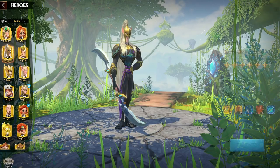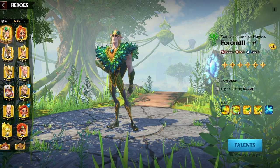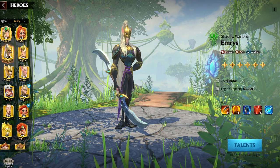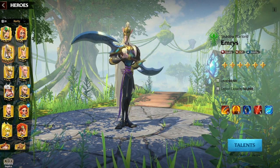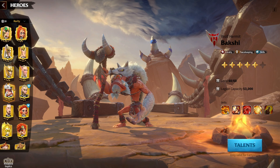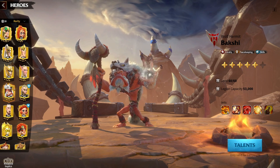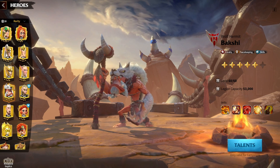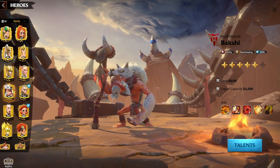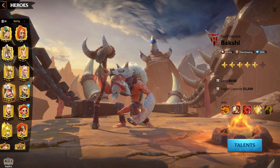Emerus pairs well with any cav march or cav commander you have — he's an all-around unit that benefits every cav march because he has everything a cav march wants: additional movement speed, a lot of damage, rage generation, and the mobility tree. The most common pairing you'll see, especially in Season 1 before you have access to Forendale and Theodore, is Emerus-Bakshi. Bakshi is your lead if you need extra damage and know you're going to be fighting. If you're doing reinforcement hitting or hitting resource nodes, you want Emerus as your lead for the mobility tree. You'll probably use Emerus as lead more often than Bakshi because Bakshi is really slow.